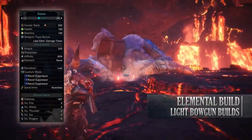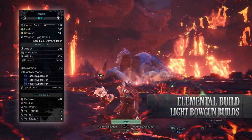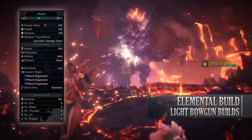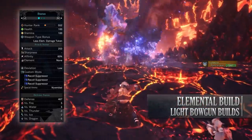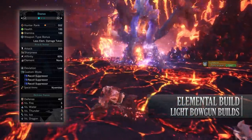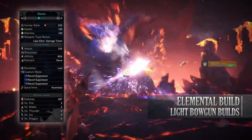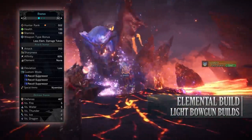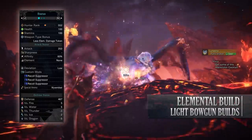If you've done what I've done here you should have a build with 100 health, 100 stamina, 253 attack, 60% affinity so long as you have maximum stamina — this will be over 100% thanks to Weakness Exploit. No element, low deviation. I've added a recoil suppressor for the customization mods, and when it comes to defense you'll have strong defense against fire and water but you're fairly weak to dragon.